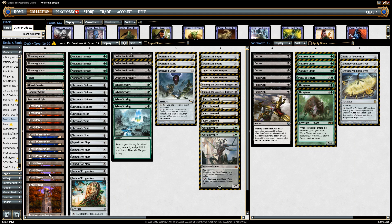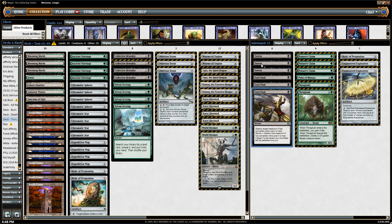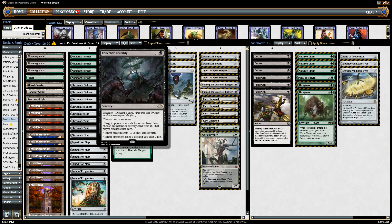My personal favorite is Black, since you get Collected Brutality and Fatal Push. The Fatal Push and the rest in the sideboard are very useful in most matchups, and the Collected Brutality gives a good hedge against Burn.